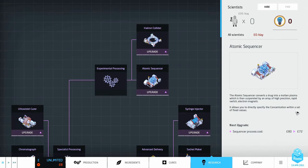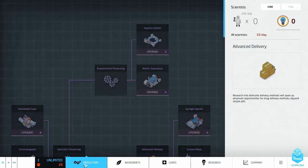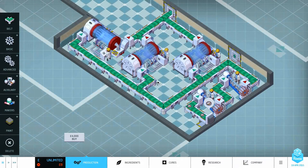We also have the atomic sequencer and the hadron collider. The atomic sequencer allows you to directly specify the concentration within a set of fixed values. The hadron collider is even better — it collides drugs so the collided drugs act as though they are set at all concentrations simultaneously, all effects are active, and the concentration component of all reactions are satisfied. Basically it does everything all at once.